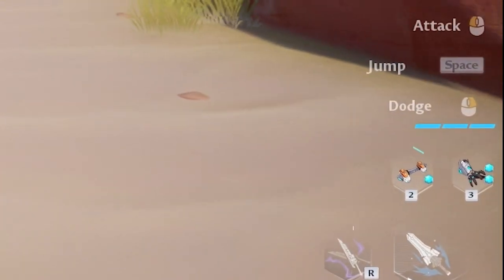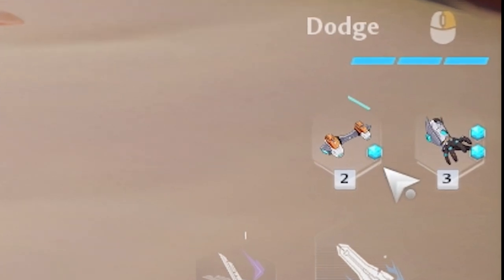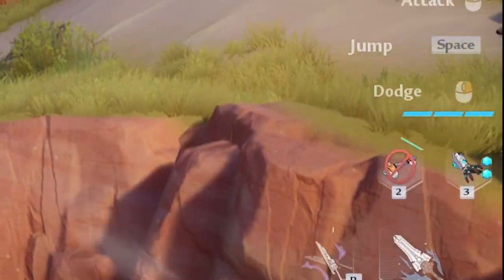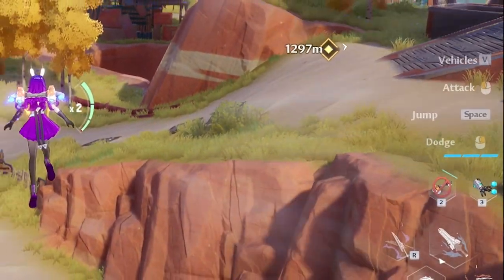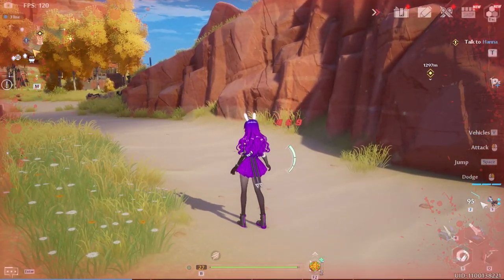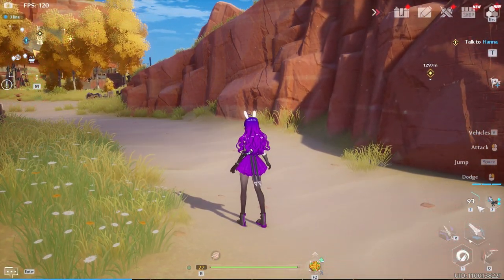When you start to have relics, there will be some relics that have multiple charges. The charges will overlay on the relic, and when you have used one, it will start to recharge — you will notice this by the bar going around the relic icon. There will then be an overall timer once you have used both charges, so you will know how long you have until you can use it again.